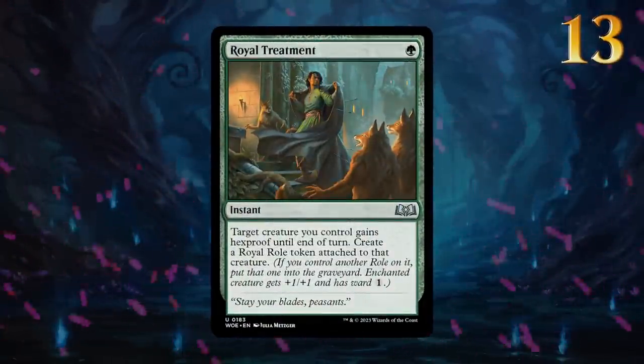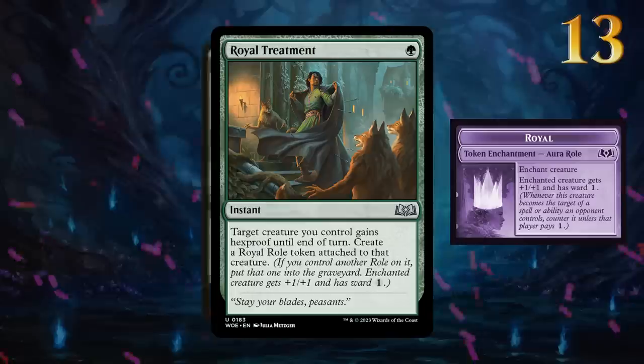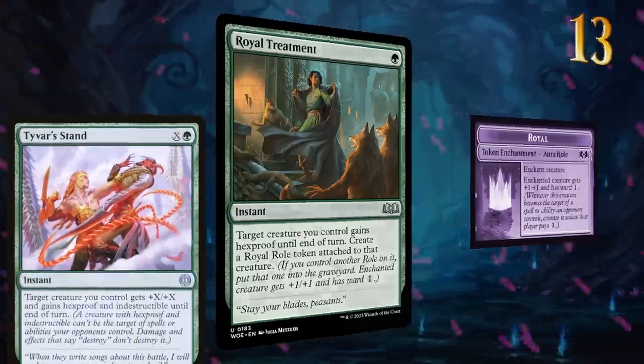Royal Treatment is another 1-mana instant on this list that creates a role token. It compares favorably to Snakeskin Veil and similar tricks in the past, so the main question is whether it's good enough to replace Tyvar's Stand as the protection spell of choice.